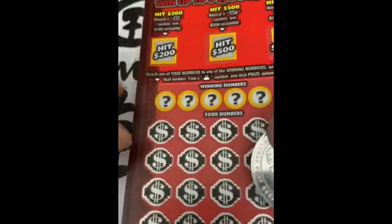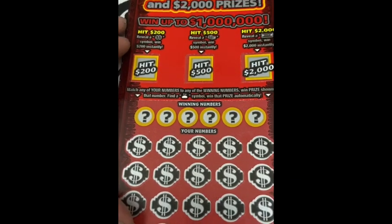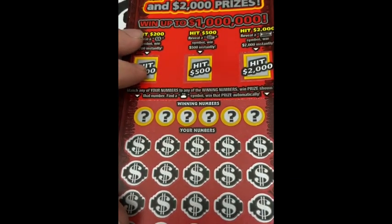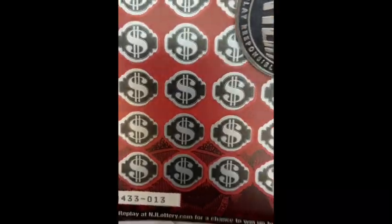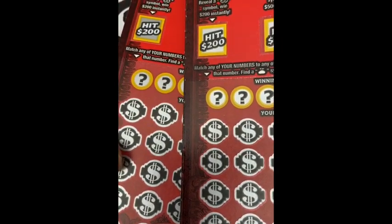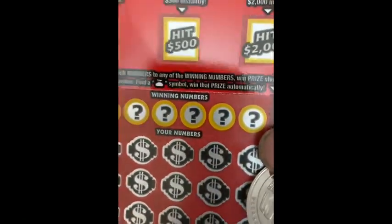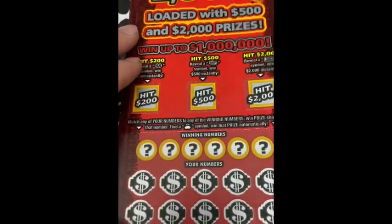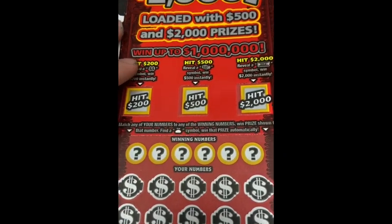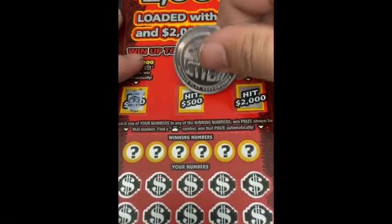Let's do ticket 13 first. Up top we're looking for the double dollar sign symbol for a $200 winner, a stack of bills for $500, and the gold bar for $2000. This ticket looks different — the font is not as clear. I wonder if that's a good thing. Maybe it's the jackpot. We got a double dollar sign symbol, then a wallet.